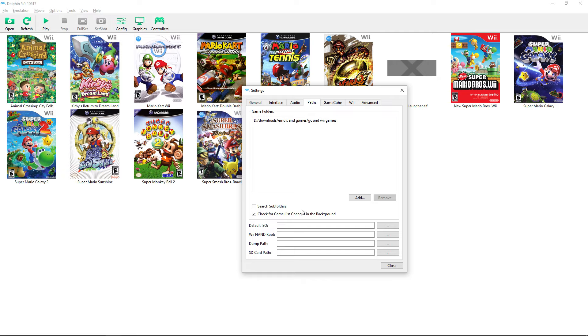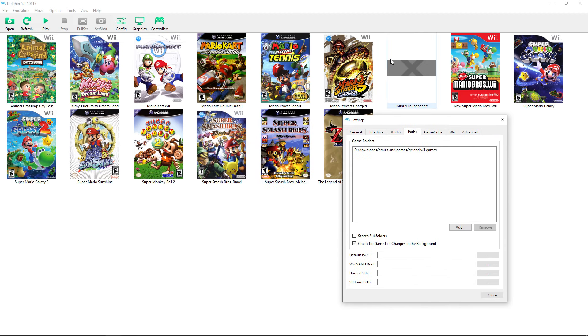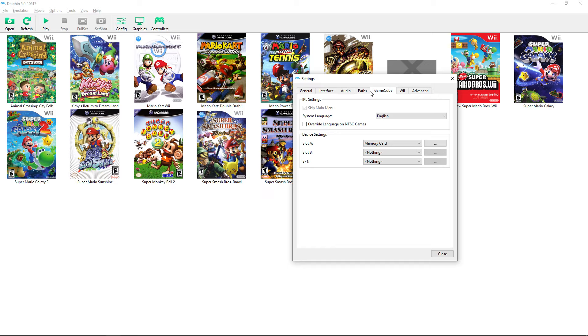The 'Default ISO' setting is useful for ELF files — for example, a mod loader for Brawl would need Brawl set as the default ISO. The SD card path lets you load games from an SD card if you have an adapter. The dump path is where cache gets dumped, which is handy if you have low storage and want to dump to an external USB drive.